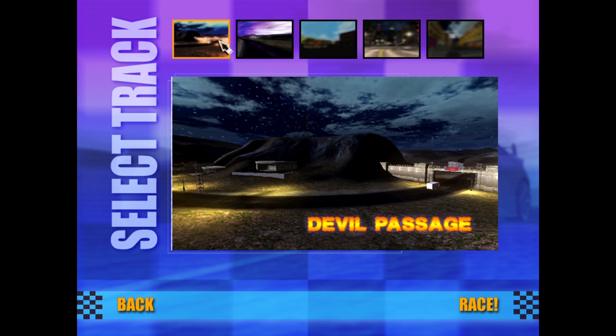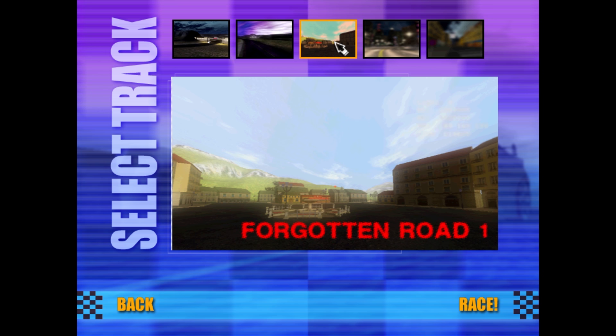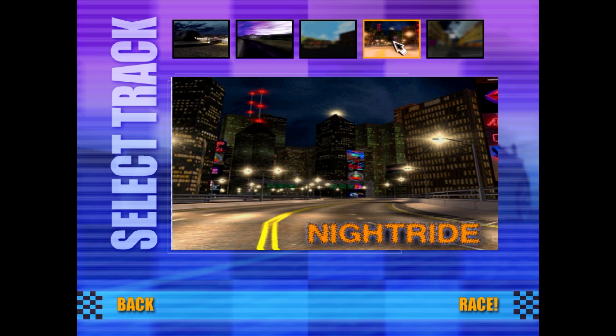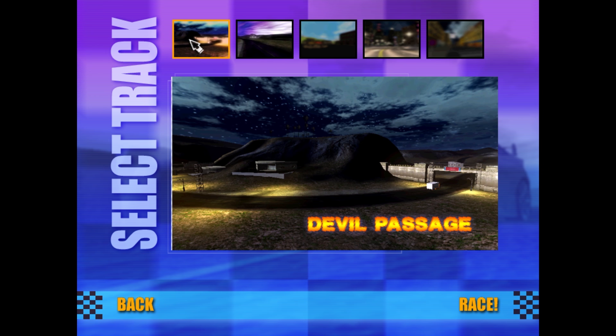Now we have five playgrounds to choose from. My choice for today is the Evil Devil Passage. Oh, look! We also have a Forgotten Road 1, but no Forgotten Road 2. It's so forgotten, even the developers forgot it exists. Oh, that's so subtle! Well done, Devs! Anyway, onto the race!